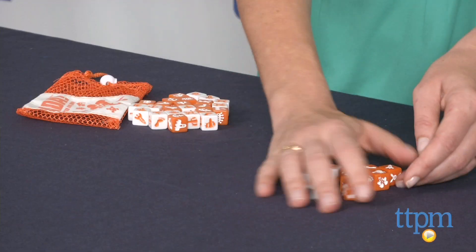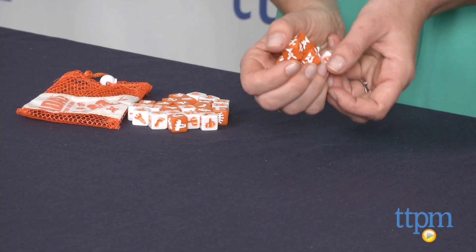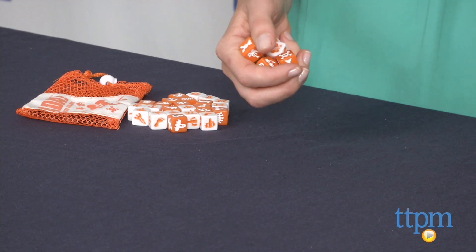To start, you randomly choose and roll 6 of each color dice. So we're going to roll here — we have 6. We're going to roll these, and then we're going to race to try and find matching pairs. So if you find a pair, Jen, you just yell out what that pair is.